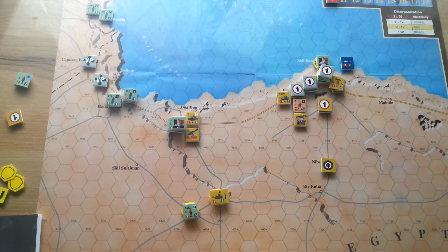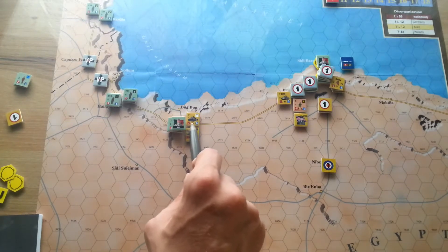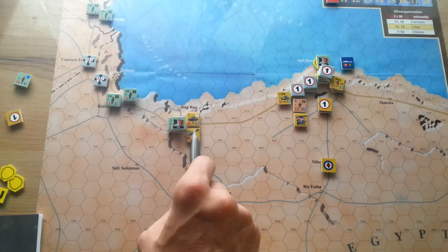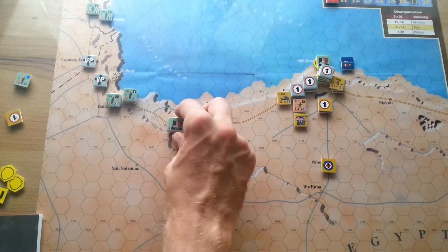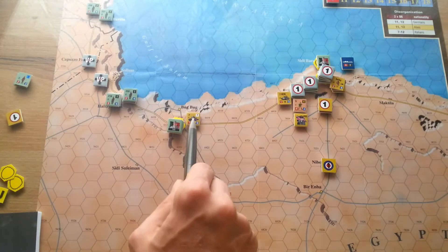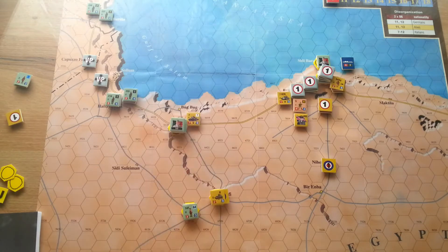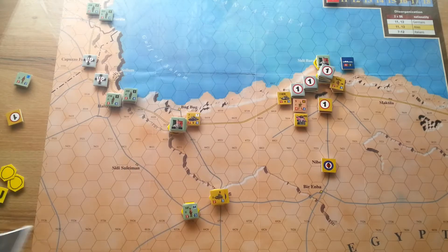Moving to the Allied combat phase: we have seven strength points from the 7th Armored Brigade plus three from air support, giving us a total of 10 against six strength points from two Italian regiments — a two-to-one ratio. However, we have minus one for fortifications and minus one for the Italian HQ, which brings it down to one-to-two.